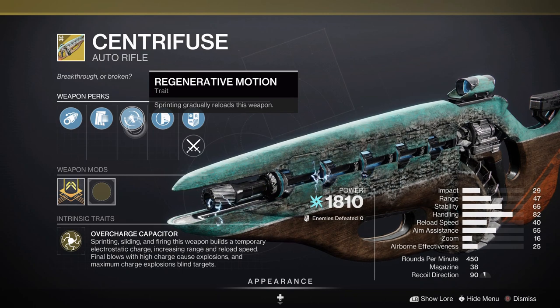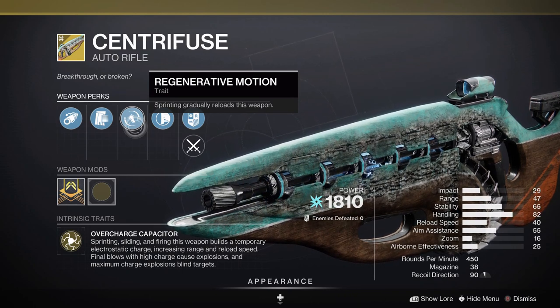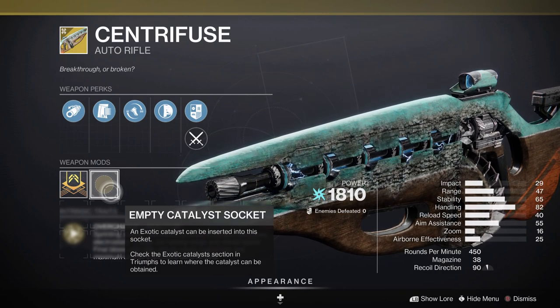Final blows with high charges cause explosions, and maximum charges blind targets. There is also a subtle secondary effect where sprinting gradually reloads the weapon. And of course, it being seasonal, it also has access to a catalyst — don't know what it does just yet, but it can't harm anything this weapon already does.